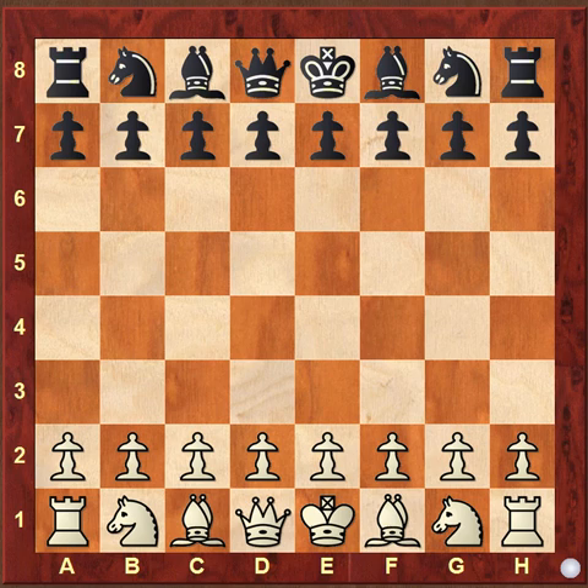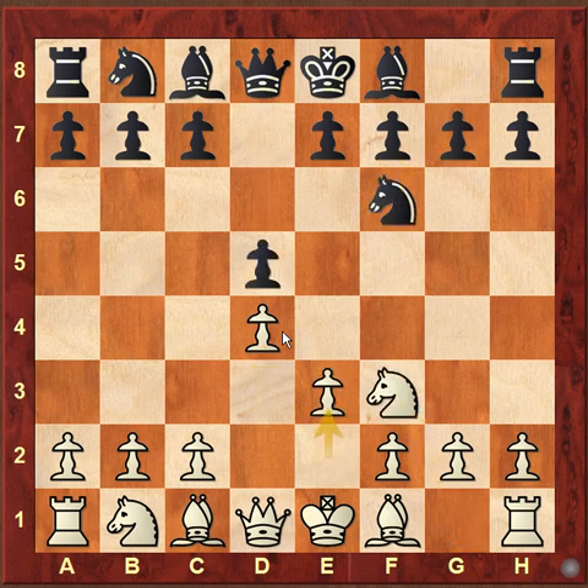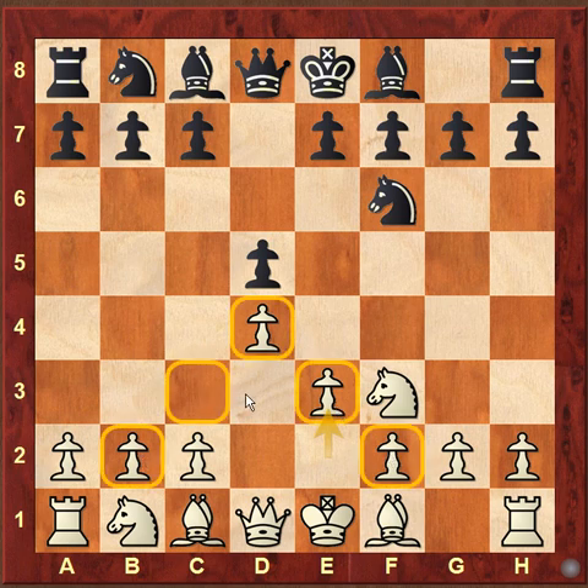Hi there, welcome to my YouTube channel. Today we are going to see one very interesting trap in the Colle opening. The Colle opening starts with the queen pawn opening: d4, d5, knight f3, knight f6, and e3. This is the start of the Colle opening where white will be having this kind of pawn structure. It may change also depending on black's reply, but we are going to see the Colle opening.